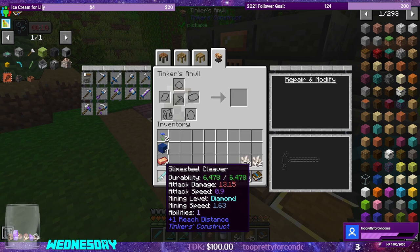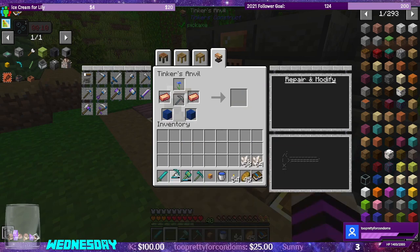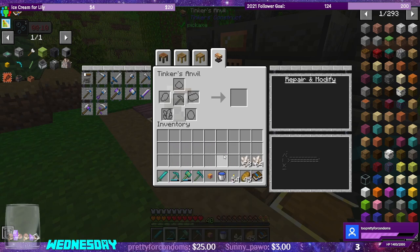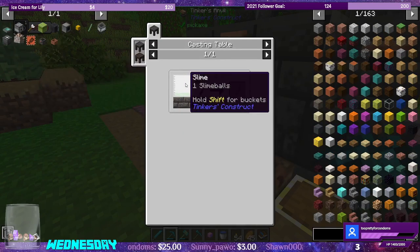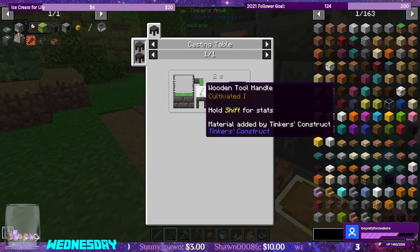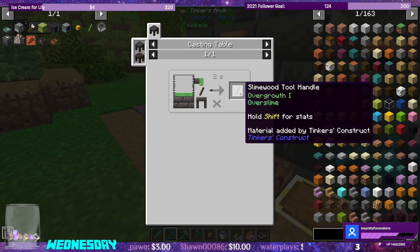That's pretty good. I did go out and find the cornflower required for fortune. So it has luck, and I want luck on my pickaxe as well. So that's how you put fortune. It's no longer looting on the sword, it's just luck. Slime steel and slime wood — slime wood is melting the green slime balls and then just casting it on a wooden tool. The reason why I went with the slime wood is because of that modifier right there: Overgrowth 1. It's kind of like mending moss. Both the slime steel and the slime wood give you that over slime.